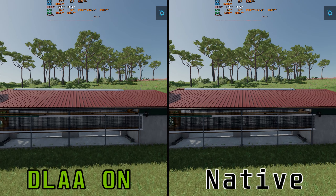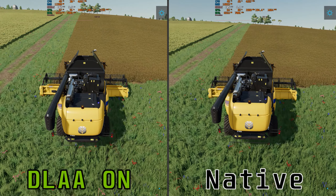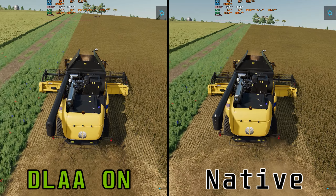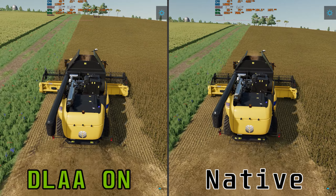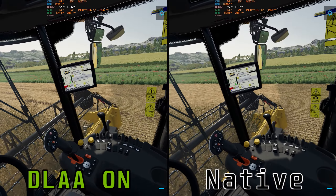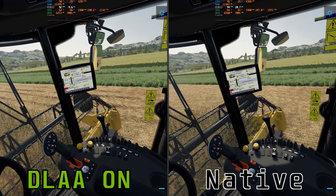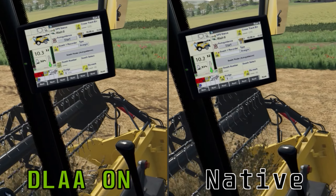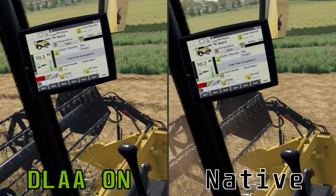If you have the GPU power, use DLAA. If you don't, use native or DLSS or FSR 2.0. Again comparing DLAA versus native, both look exceptionally good. There's some ghosting around the bar on the rear of the harvester where the straw comes out but it's not too bad. Looking inside the harvester there aren't really any major differences. The screen appears a bit sharper on the DLAA image — zooming in 2.5 times, the DLAA image is a very small bit sharper but probably not worth the performance penalty.